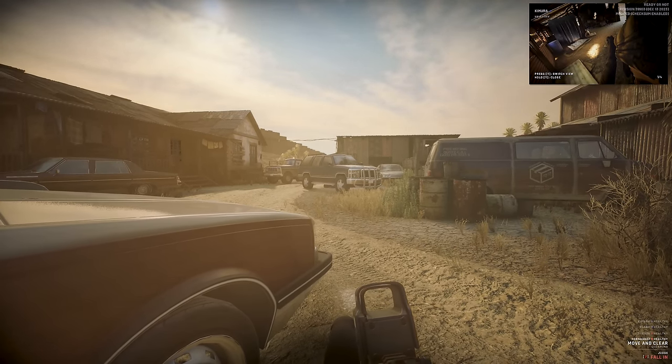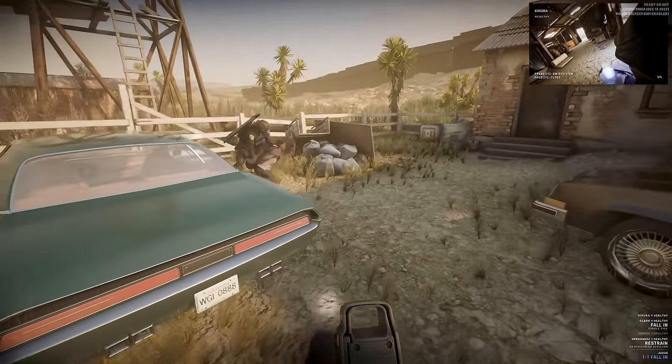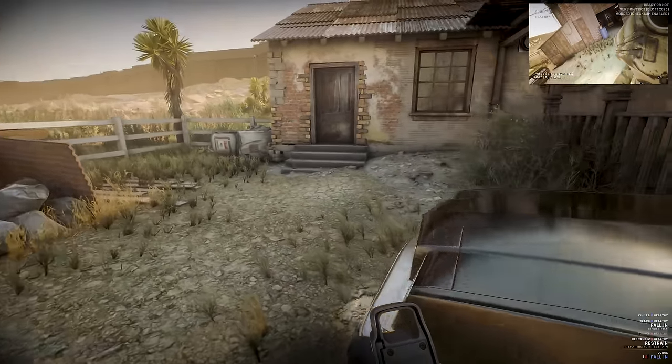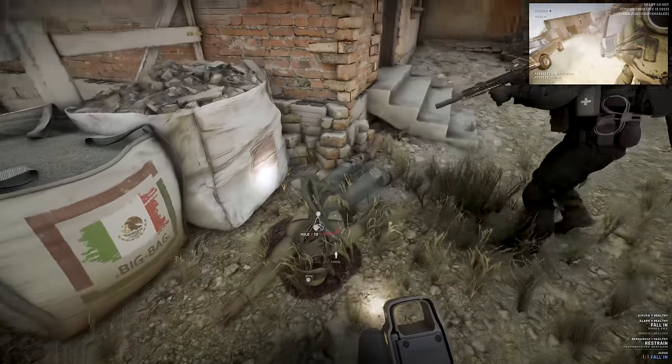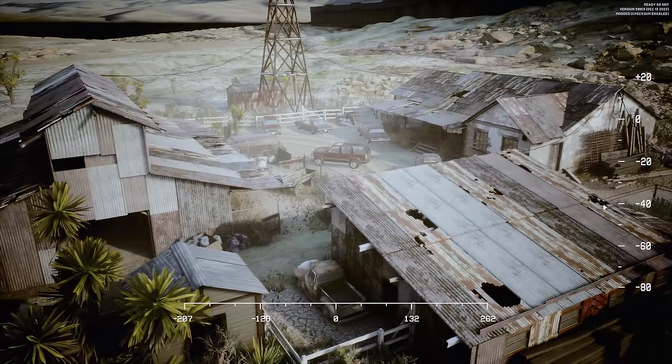Blue team are clear. Blue team, regroup. We've got one civilian restrained and one suspect KIA. Got the team back in formation, moving up to the main building. I don't like those windows.